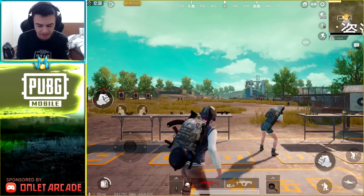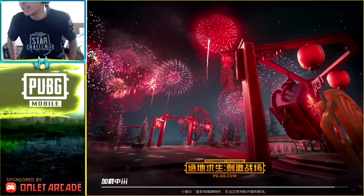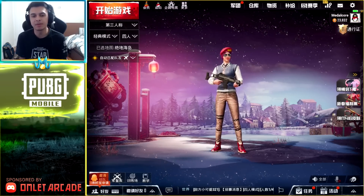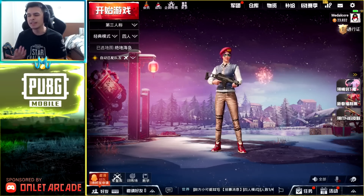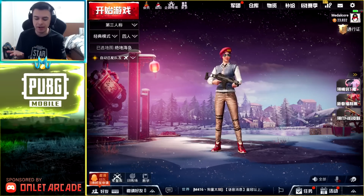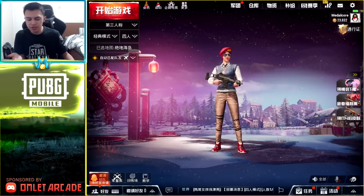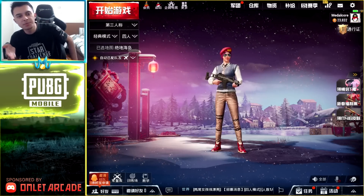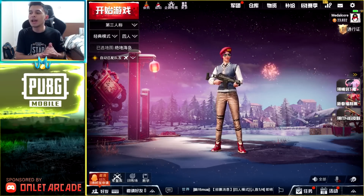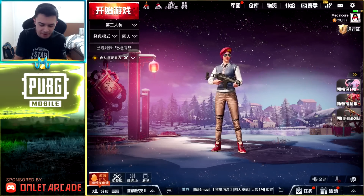I was basically messing around with the gun at the end there. I just wanted to check out the recoil at different distances and mess around with the gun in general. It's a gun that will eventually be coming to our version of the game because every time they release something in this game it will eventually come to our game. There are some exclusive things, of course, like the Chinese New Year stuff, which might not come to our game. I have a feeling the Chinese New Year monster — basically like a raid boss — is being replaced in the global version into zombie mode. I just wanted to check out the G36C — it's a very, very fun gun to use.